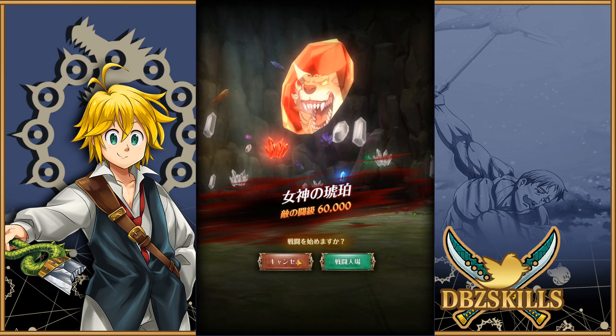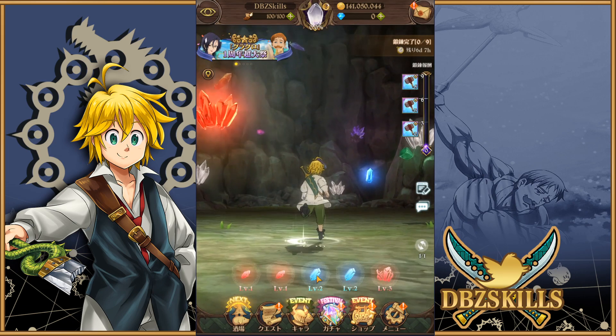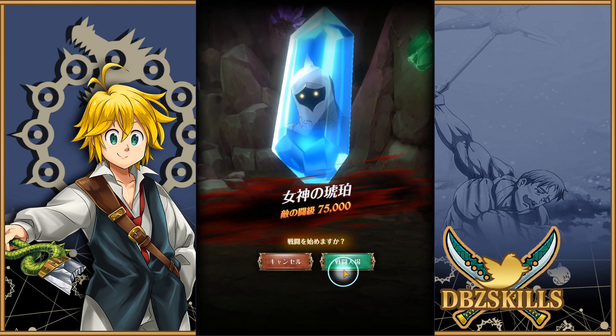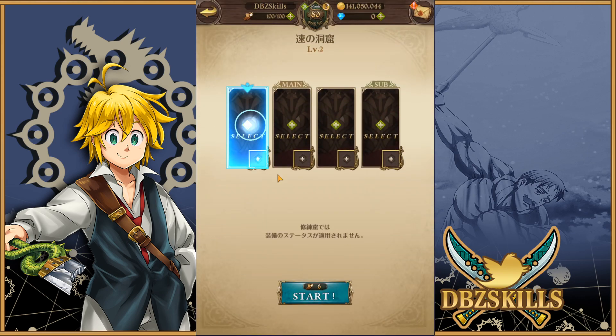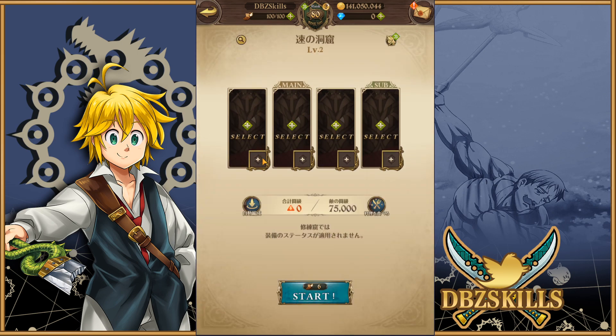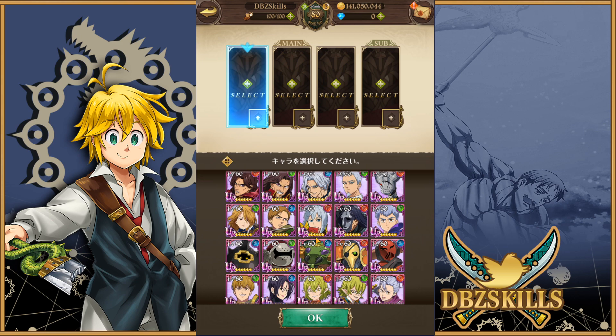Level two is where you might have the bare minimum if you have a full 75,000 CC team. Running that same team would be fine, allowing you to run the full Training Cave at level two. But you need your units to be at least level 60 and six star to hit the recommended 75,000 CC with a good team setup.